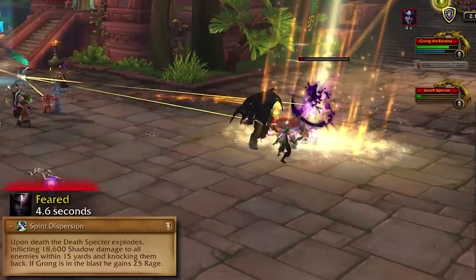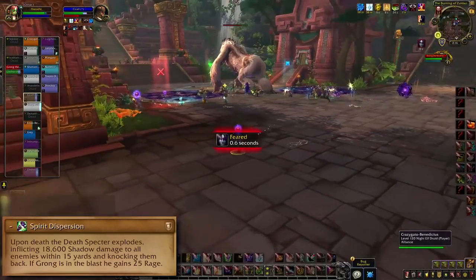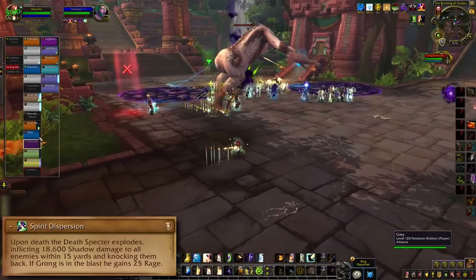When the adds die, they explode with Spirit Dispersion or Lightning Detonation. Don't be in that unless you have to be, and don't let them pop within 15 yards of the boss or else they'll juice him up.